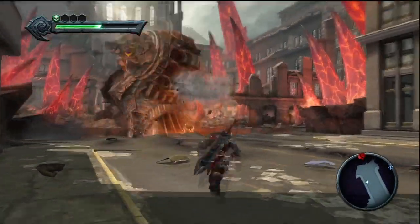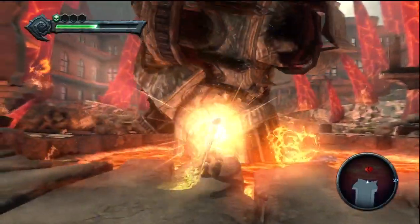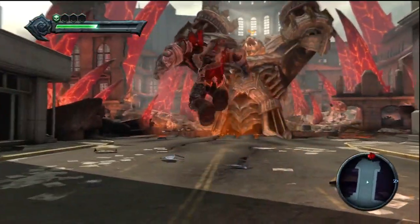After you've done it for the third time — after all, this is a video game, and the rule of three does apply — there's going to be a button prompt over his head. Just press the button and you'll get a brief little cutscene.